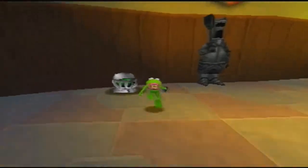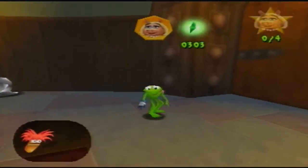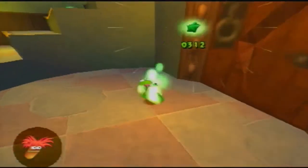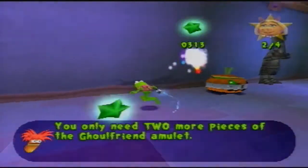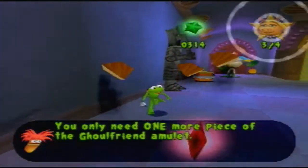In some of the challenges it requires you to use some of the Muppet abilities, and some of them don't. Usually with the Muppet tokens there's one or two lying around. There's a couple from the challenges and there's always one from getting the five letters of bonus.